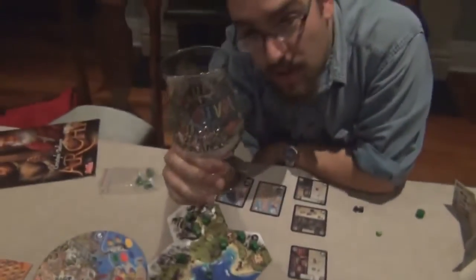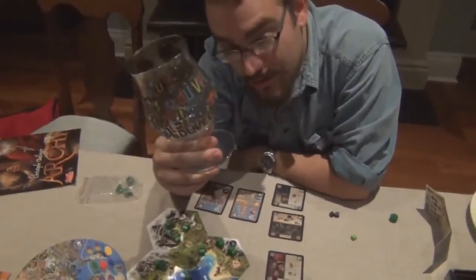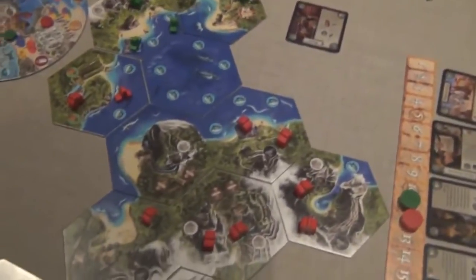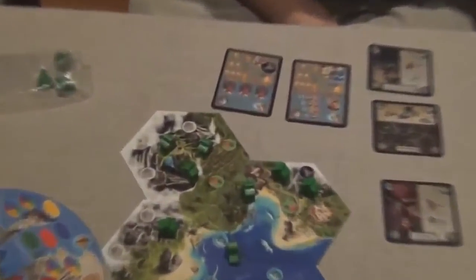Worth noting that we may or may not have been imbibing beverages of an alcoholic nature. My scoring conditions: I was aiming for exploration tokens, and I built chapels, so I got scoring points for those. Mike didn't see them coming, so I outscored him on those. However, I had no iron controlled by anybody — and neither did he.